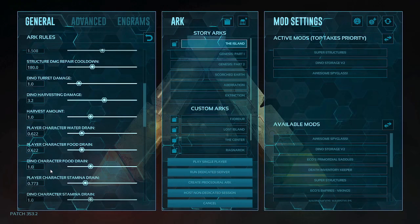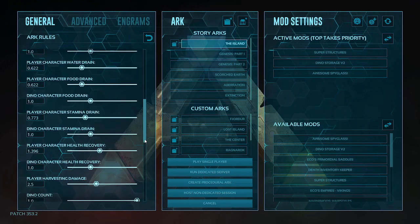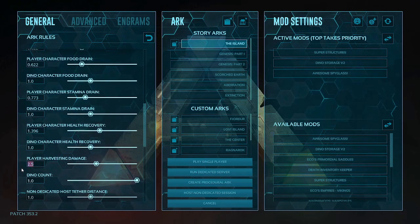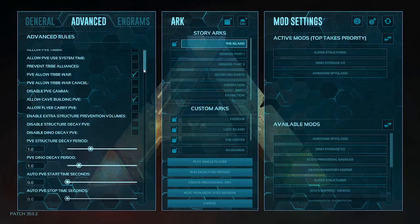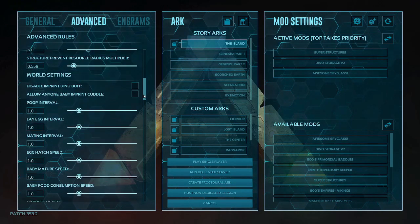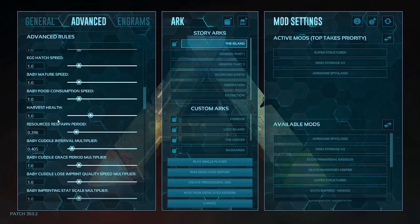The normal setting is 1.0. Then scroll down to player damage — player harvest damage — and that one's normal setting is also 1.0. I want to show you the normal ones first. Then we'll go to the advanced tab and scroll down to find the harvest health, which is also 1.0 at normal.